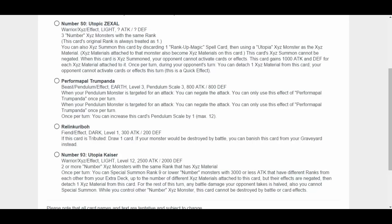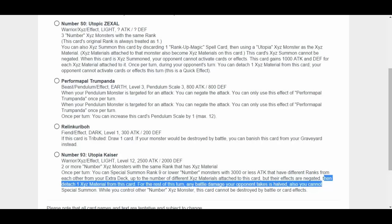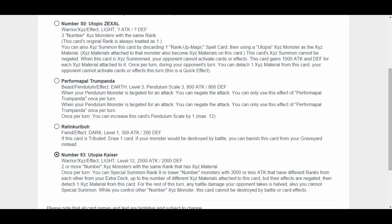Number 93, Utopia Kaiser. Warrior Exceed Effect, Level 12. 2,500 Attack, 2,000 Defense. Requires two or more Exceed Monsters with the same rank that have Exceed Material. Once per turn, you can special summon Rank 9 or lower Number monsters with 3,000 or less attack that have different ranks from each other from your Extra Deck, up to the number of different Exceed Materials attached to this card, but their effects are negated. Then detach 1 Exceed Material from this card. For the rest of this turn, any battle damage your opponent takes is halved. Also, you cannot special summon while you control other Number Exceed monsters. This card cannot be destroyed by battle or card effects. I remember this card — I've seen it on Dubpro. I like it.